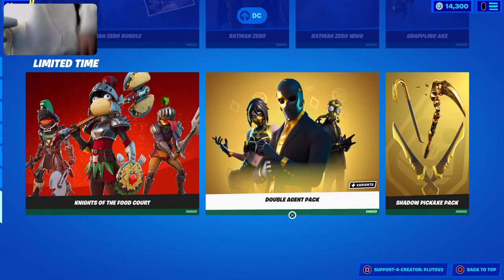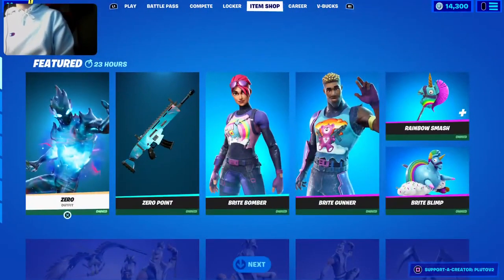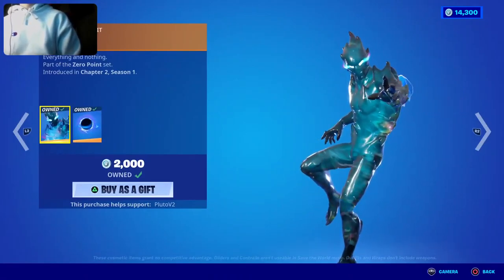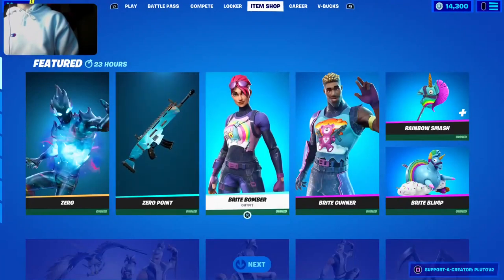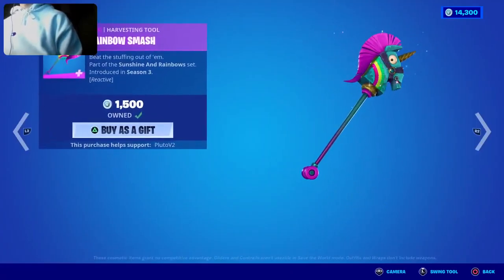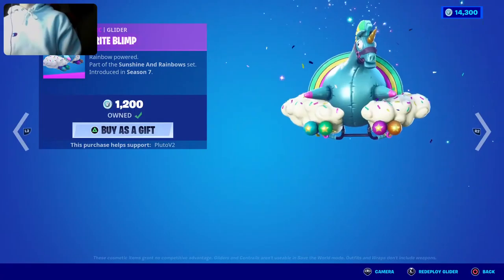The Double Agent Pack, which has been waited to come back since the start of Chapter 2, is finally back in the item shop. We have the Zero skin back — it's the first-ever Chapter 2 skin in the game. The Zero Point Wrap is also here. The Bright Bomber skin and Bright Gunner skin are also back. The Rainbow Smash Pickaxe and Bright Blimp Glider are here as well.